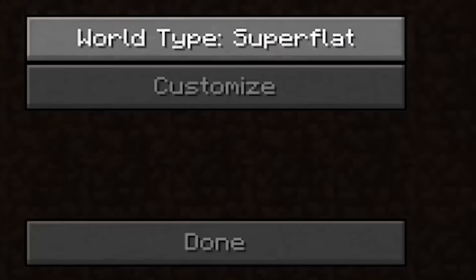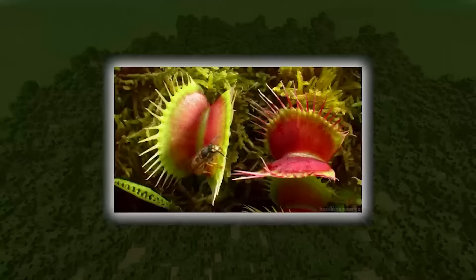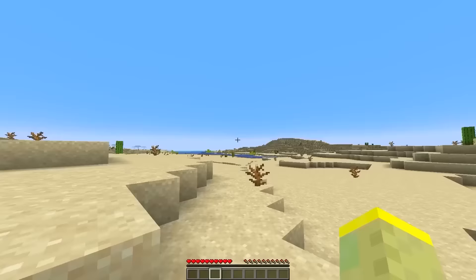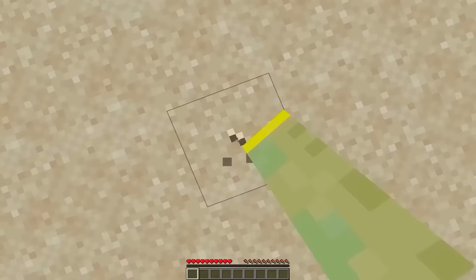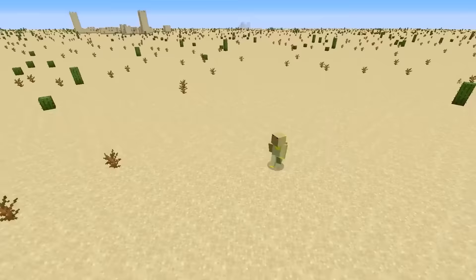In 2012, Mojang added Superflat customization and we can have some fun with it. If you add a sapling layer, you will have a world that will try to eat you alive. You can even create a working TNT run in Superflat. But the coolest thing happens when you select the desert preset — remove every layer apart from sand and dig straight down. This will create an endless wave of falling sand and will probably crash your computer.